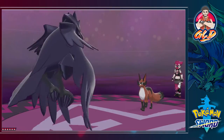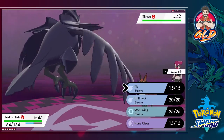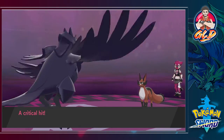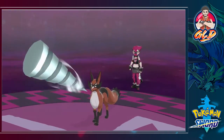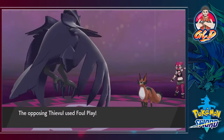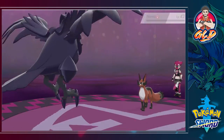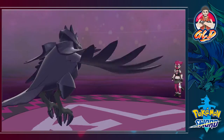Here we have another Team Yell member — she's coming out with a Nickit. I love the little mustache it has. Let's go beat up Nickit — Drill Run for the win! That Tail Slap is a multiple attack — holy crap! Here we go again — Drill Pick — Nickit's not feeling so good. And Nickit has been defeated!